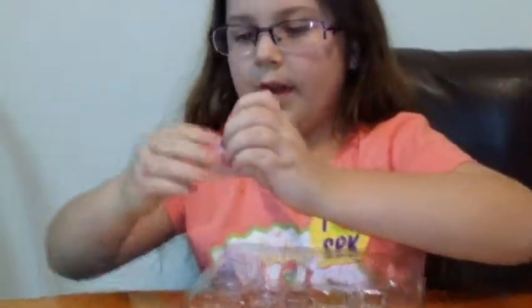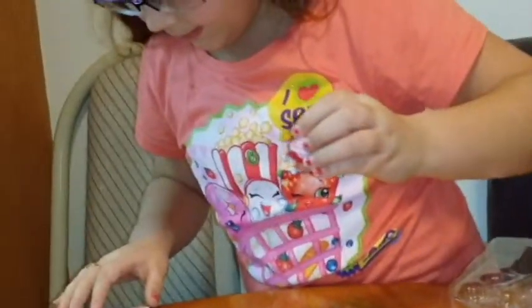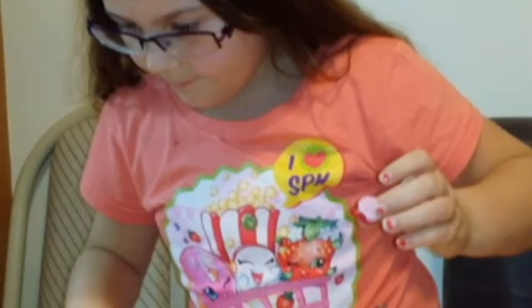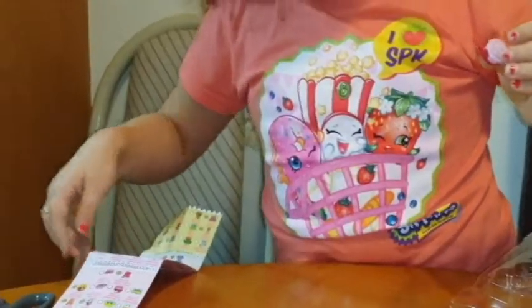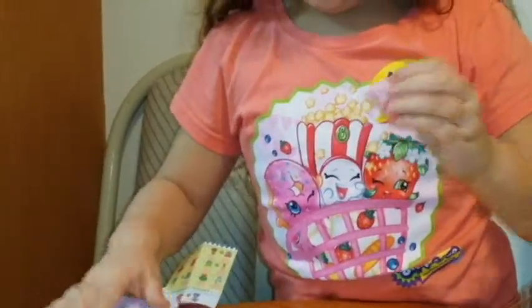We have the cupcake. Let's find out her name — she is a little... her name is Candy Bond. So here is Candy Bond with her little pink icing. Hello, my name is Candy Bond.